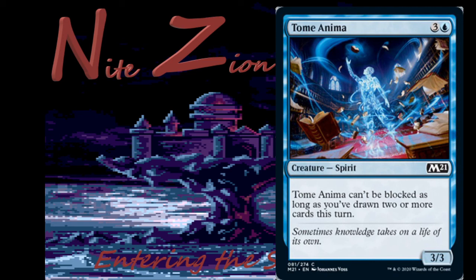Tome Anima — 3 colors and a blue, spirit, 3/3, common: can't be blocked as long as you've drawn two or more cards this turn. Draft it — a 3/3 unblockable is rough. That's hard to deal with. No constructed though.